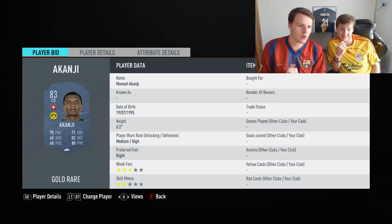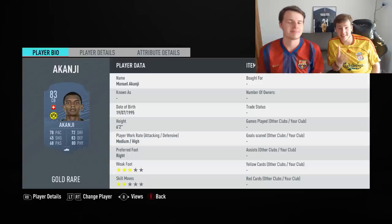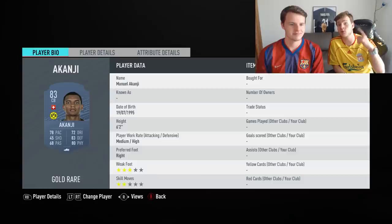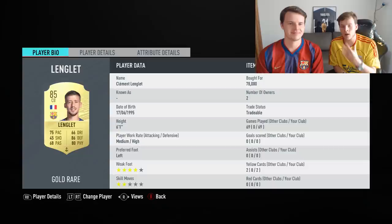Next for medium budget center back, it will be Manuel Akanji. He currently goes for 20,000 coins and the man is a unit at the back. You could pair Akanji with M'Babu and Castiles — that's gonna be a great defense for not more than 20,000 coins total. We can all agree this is fairly cheap, especially considering his price will go down throughout the year.